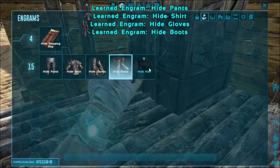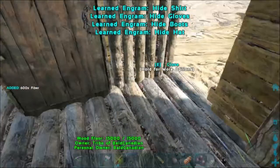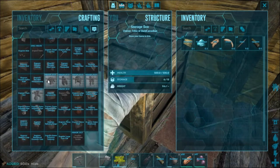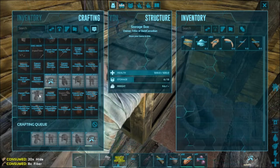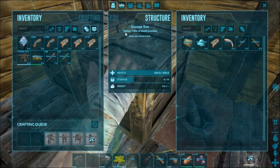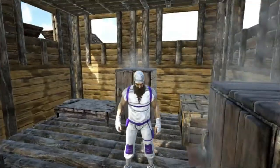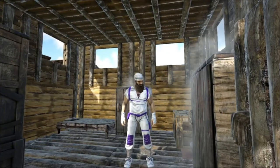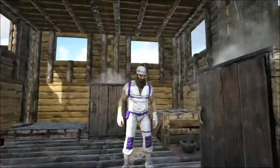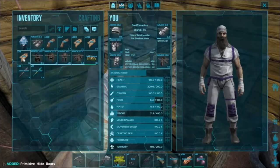Let's get into making our armor set — we're going to unlock the whole hide set. We need a bunch of fiber and hide, which I have tons of now. You can double-click all these or hover over and press E and it'll finish that way. I did change the color of my set as well — it was a little too purple. Purple is my favorite color, but I like this a lot more with the purple crim. It looks super super slick.